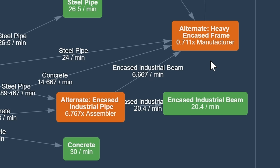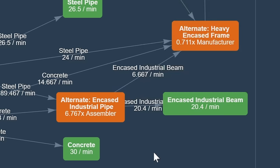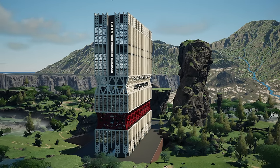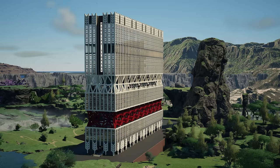The same goes for the heavy encased frame, though the production ratio is still quite low so I could use pretty much anything — it was just way more convenient in terms of belts and logic. With encased industrial pipe I can just have more of the final item with less machinery. As usual, you can get the blueprint files in the comments section down below. Thank you very much for watching, have a nice one — and Yakis out.